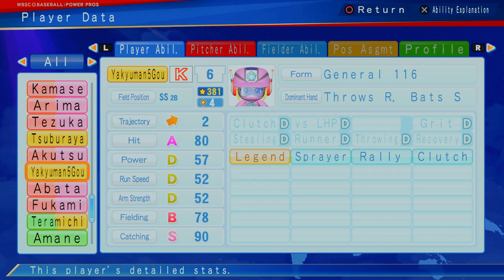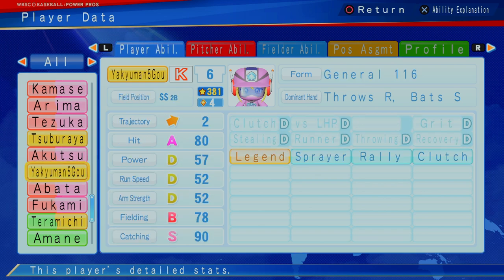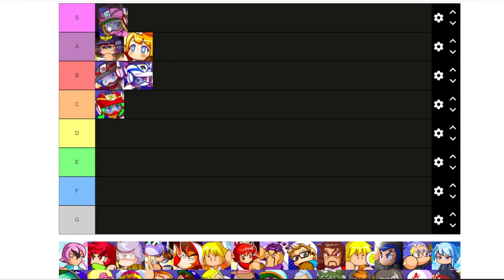Yakuman Five looks like the Oyama replacement, up from — I think Oyama's what two or three — 381, great hitting, great catching, great fielding, pink replaces pink. Pink is one of the better short subs you can have, just a little bit better here. The only difference — switch hitter, doesn't have that negative clutch, the legendary Sayonara Man or the home run hitter ability. Sprayer, rally, and clutch, and can play short and second pretty well. Of all the Yakumans, this is going to be the best. We're going to put Yakuman Five as our first S tier player.